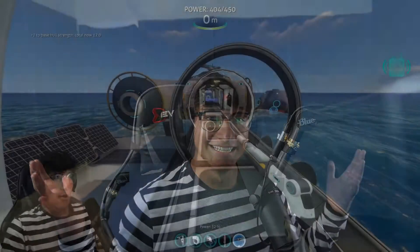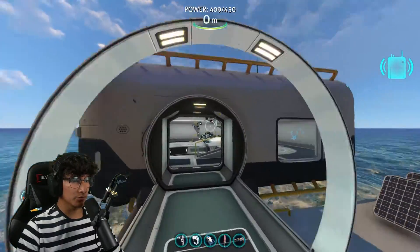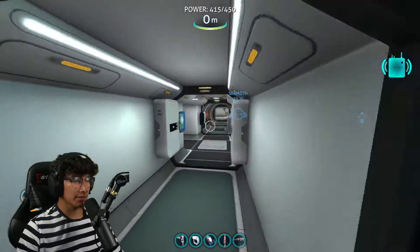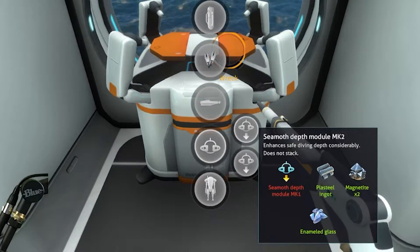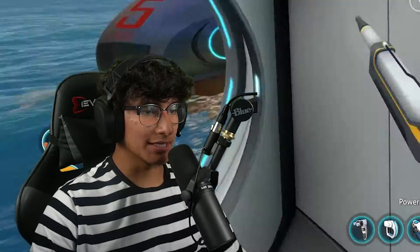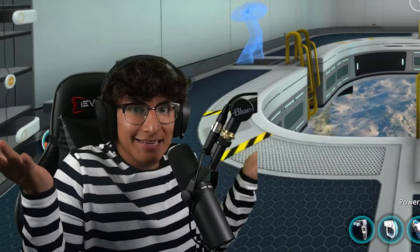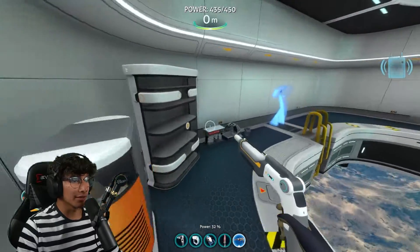Guys, it's James — welcome back to the channel. Today we're going to continue our Subnautica let's play. All right, we are back gamers. I did some research and found out that for the seamoth upgrades and stuff — like the depth module — we need to get those from the Aurora. So let's do it. We have a submarine, we have a seamoth, let's go check out the Aurora.